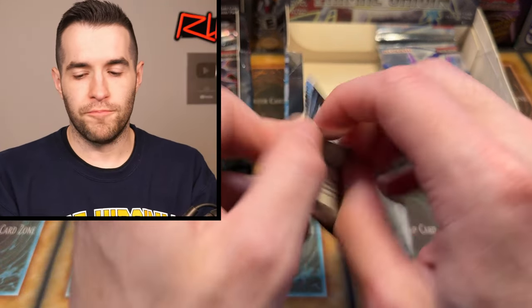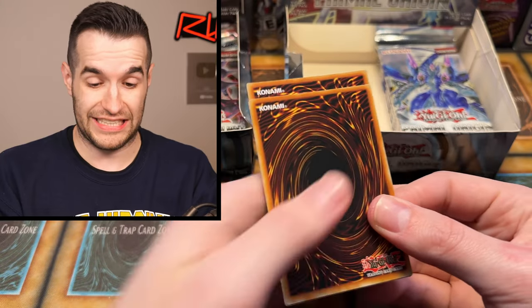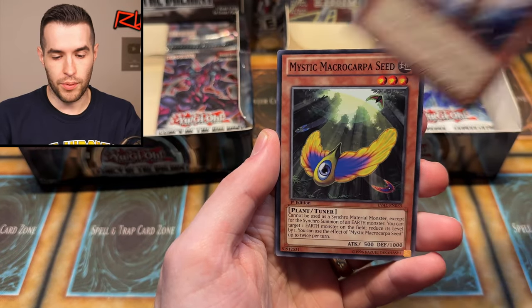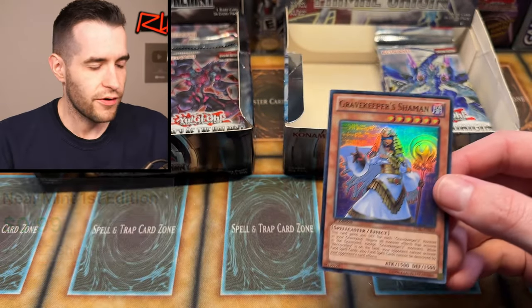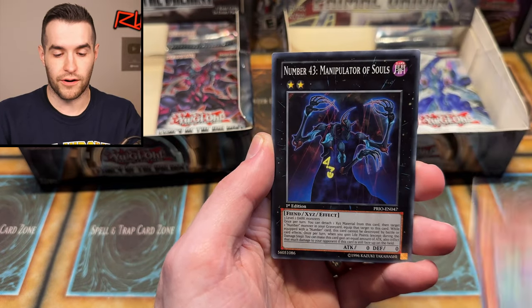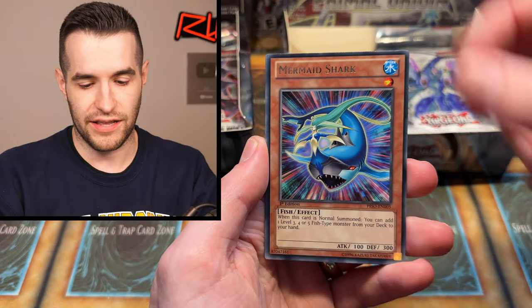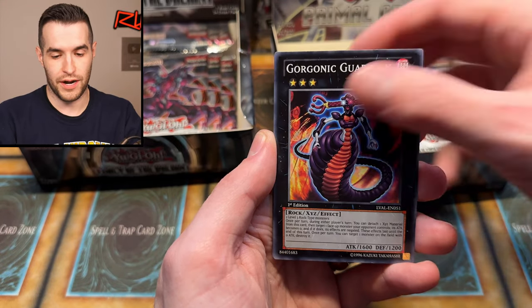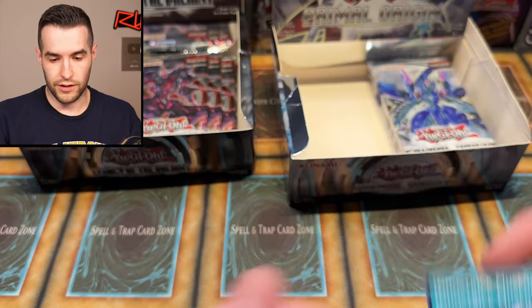Nekomusume, Crusader, Blessing, Ruxin Special right to Gravekeeper Shaman. There are a lot of Gravekeeper cards in here — I did not realize this. Gravekeepers are a cool archetype, they're just not really holding up these days. But back when this was the current set, everything was completely different in the world, in the card game, in what people were collecting. The prices were way cheaper back then — if you started collecting when these sets were new, your collection would be absolutely insane right now.